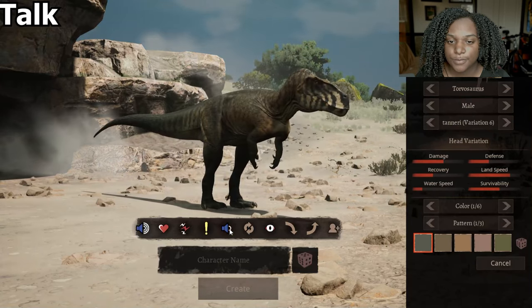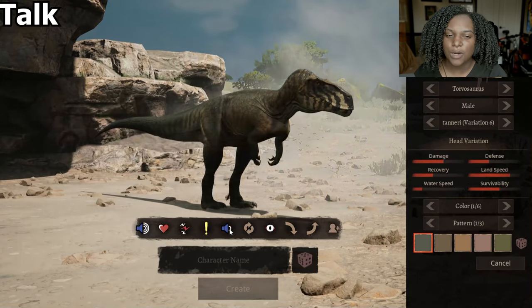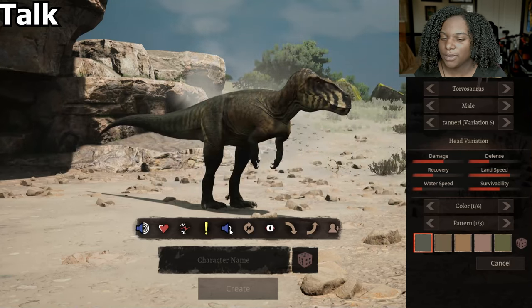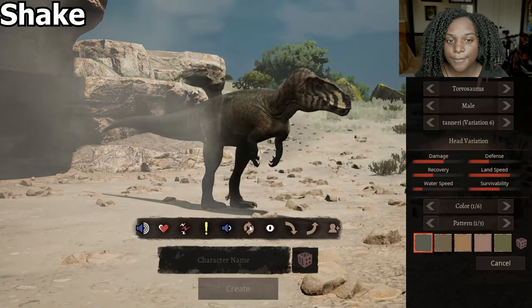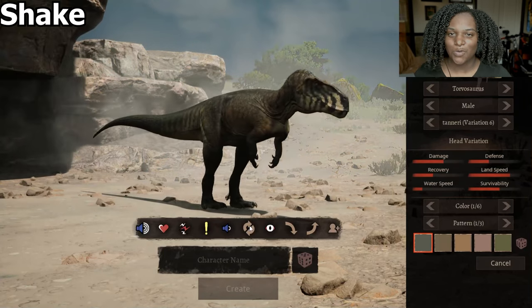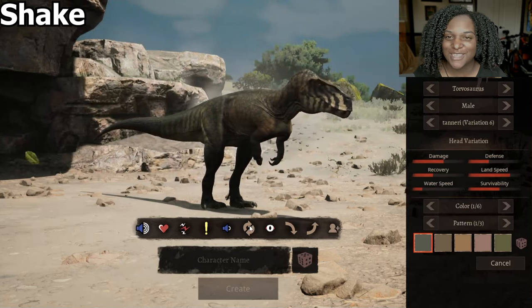Talk — this is really short, it feels like it's cut off a little bit, like it should be a longer sound, but maybe that's just me. Shake — oh, it's all front, just shoulders. I love shoulder shakes though.